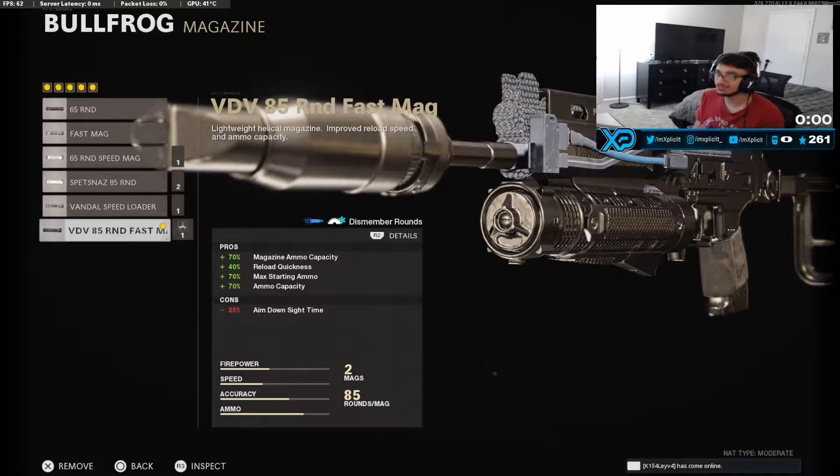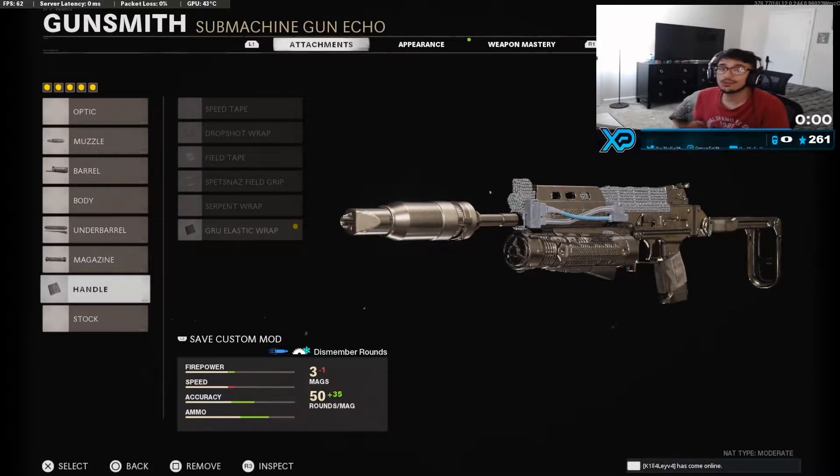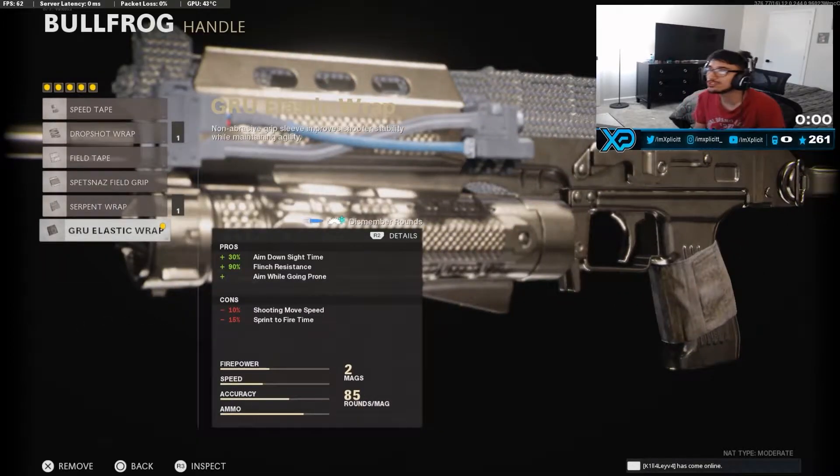We definitely want as little recoil as possible, that's why we're rocking that attachment. For the magazine we have the VDV 85 round fast mag — look at all those pros and then look at the cons, that's all I'm gonna say. Now for the last attachment, the handle — we are going to be using the Serpent Wrap. It's going to give us a lot of ADS time, a lot of flinch resistance, and you can also drop shot. I use this attachment on a lot of my classes. ADS time and flinch resistance are one of the most impactful things in the game.